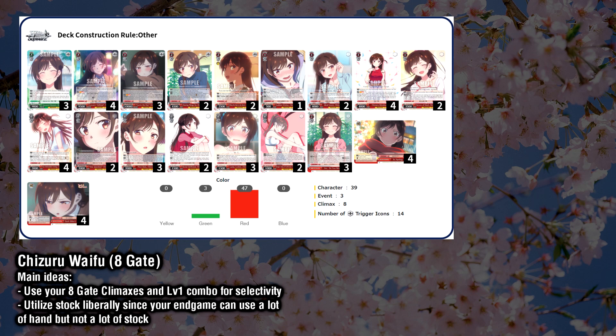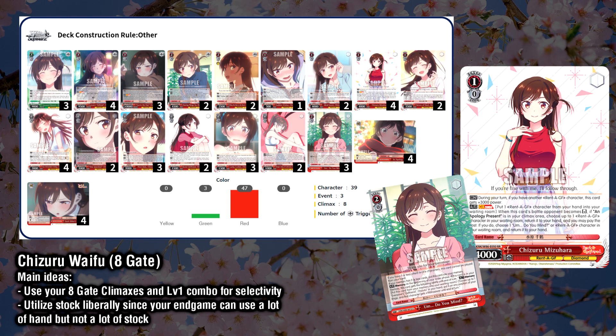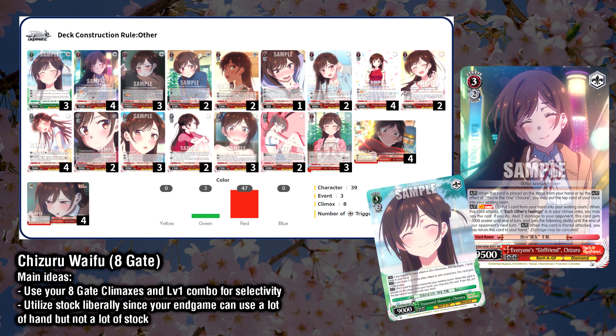Chizuru Waifu is an 8-gate deck, utilizing her level 1 double R and level 3 double R climax combos. As such, you will be able to have good selectivity and hand size via your gate triggers throughout the game. The level 1 combo also helps out with this selectivity, being able to salvage any character from your waiting room on reverse, and then also giving you the option to discard a Rent a Girlfriend character to salvage once again. The Chizuru level 1 also has the option to salvage the 2-0 event, a key piece in Chizuru-based decks. The 2-0 event can be played to send itself to memory, and while it doesn't do anything immediately, on any future turn the event can be sent from memory back to the waiting room to allow you to play the level 3 Chizuru combo from hand for free, even while still at level 2. Between this event interaction as well as the early play heal to stock Chizuru, the deck will be looking to spend a lot of hand, but won't have as much stock usage, so feel free to frequently use your brainstorm abilities to utilize your stock, keep your hand topped up, and mill through the deck quickly when needed, since the level 1 combo doesn't mill.